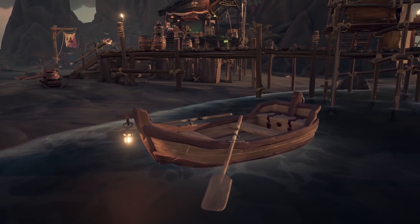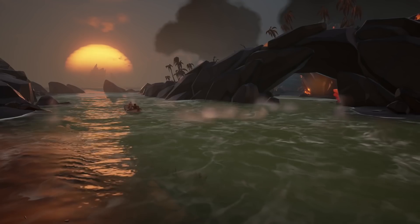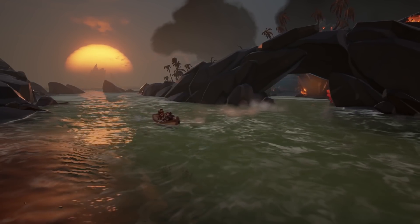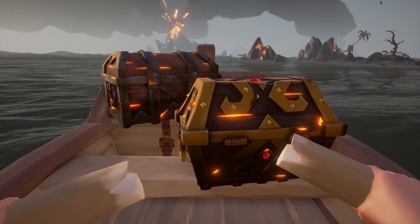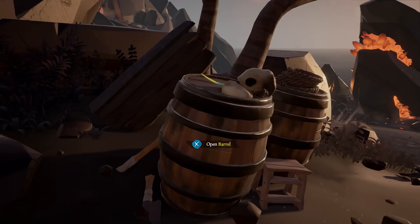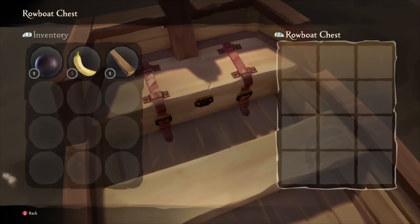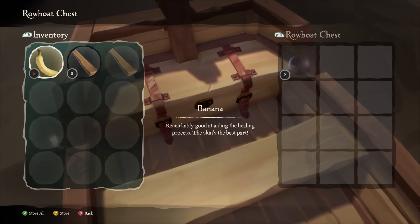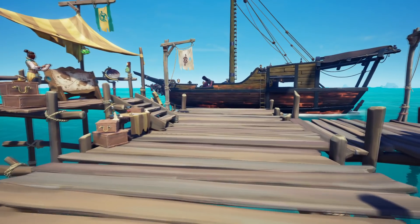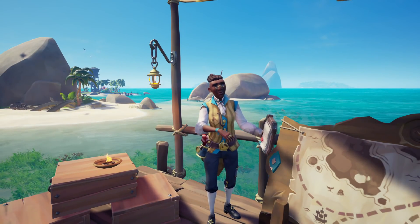I've seen some people argue that you should be able to buy supplies like cannonballs and planks from the outpost with your gold. This would be so broken and unfair to new players — it's a bad idea and would take away from the prep before an adventure. What I do propose, however, is that you can claim a free rowboat and supply crate at the outpost before you set off. That way, you can load up and get cracking on your voyage quicker. I think one per session would be fair; it wouldn't break the game and it would just make the initial prep that bit quicker.